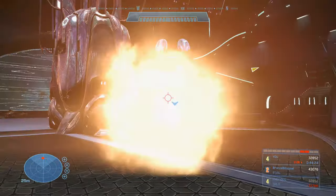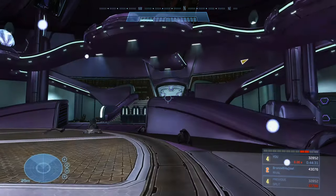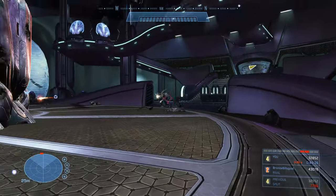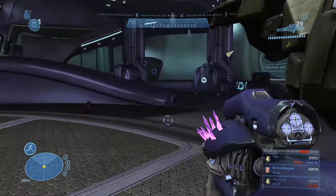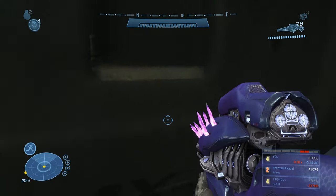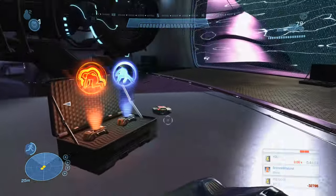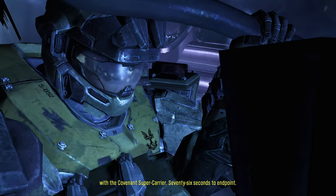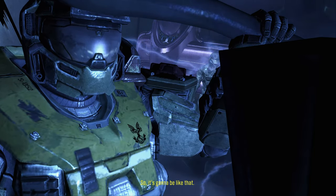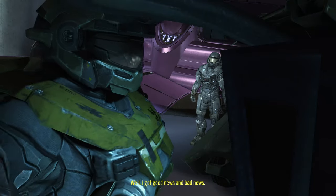Up until now we hadn't taken fire, but an elite hit us with locked-on plasma launcher rounds and a grenade — and we took no damage at all, confirming the invulnerability. Stay in the turret even after it visually disappears; there's still a chance it could despawn if you exit. That's the end of the mission — head to the back of the pelican to trigger the cutscene, and we get a final close-up of Jorge. Spoiler — that's the last time we see him.